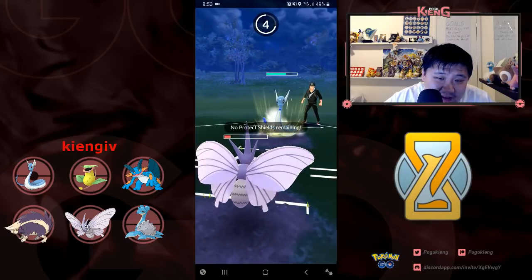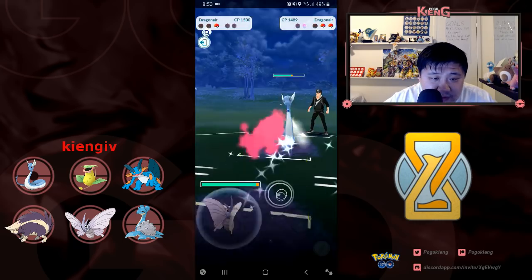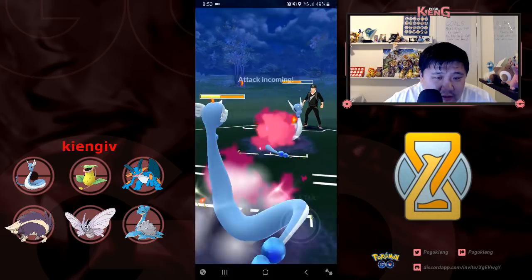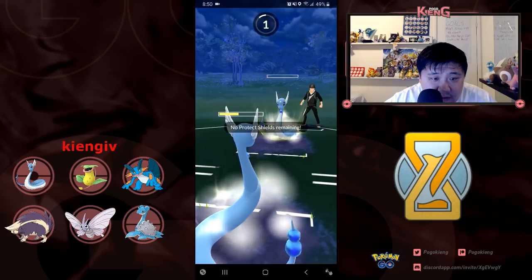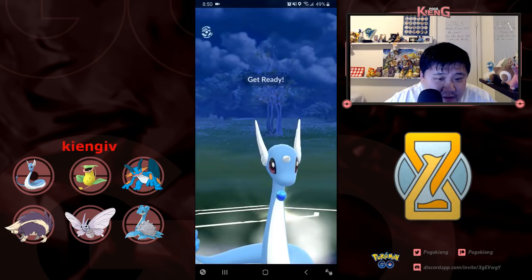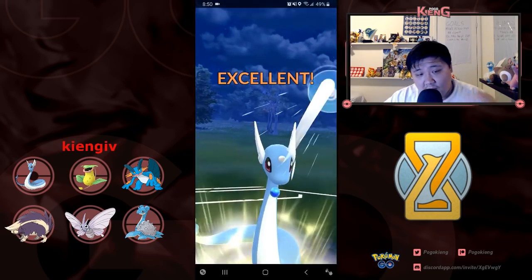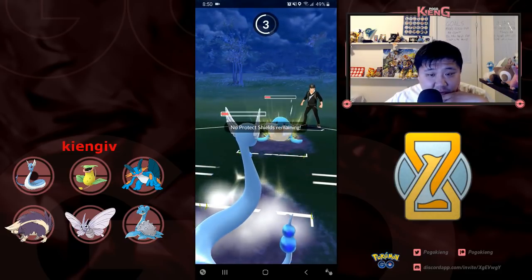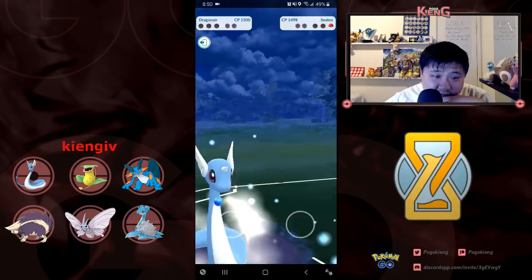Just too good at counting. He hits me with the Return — probably should have hit me with the Aqua Tail. I just need to absorb whatever this charge move is. It ends up being Return, unless he's running Return Dragon Pulse, which would be very spicy. I don't know why I even did the Aqua Tail there. He saw a shield and he takes me out.